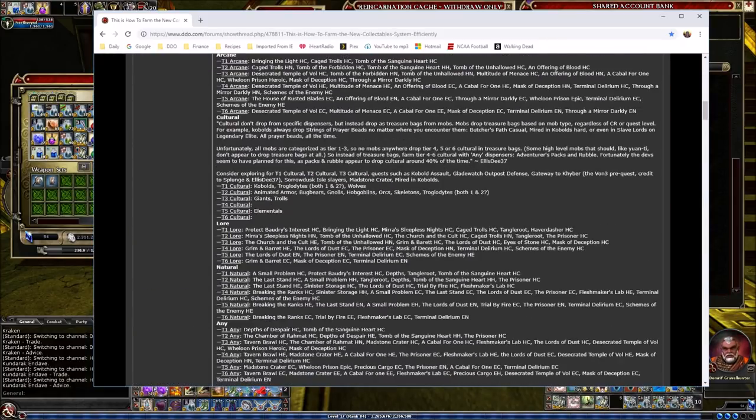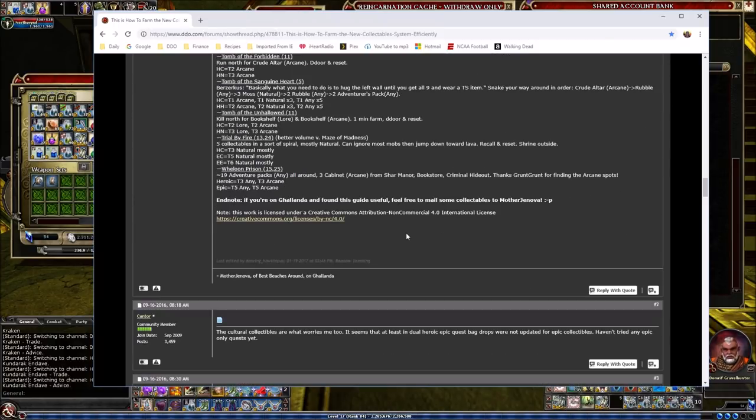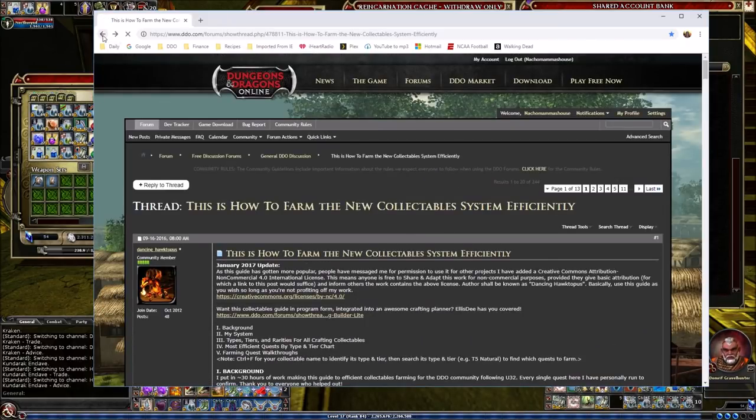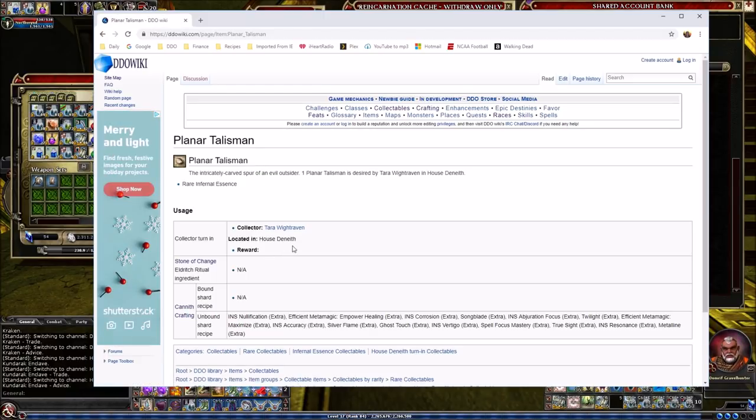On the DDO Wiki article for planar talisman, it tells me right away this is a rare infernal essence. I only have 12 of them, but looking at what it's used for — only unbound shards and a few specific items — since I'm not planning on crafting any unbound stuff I can go ahead and get rid of my planar talismans. Let's look at another one — ruddy fungus — which comes up as a common fungus. I have 87 of them and what they're used for isn't anything I'm particularly interested in, so no problem selling those.